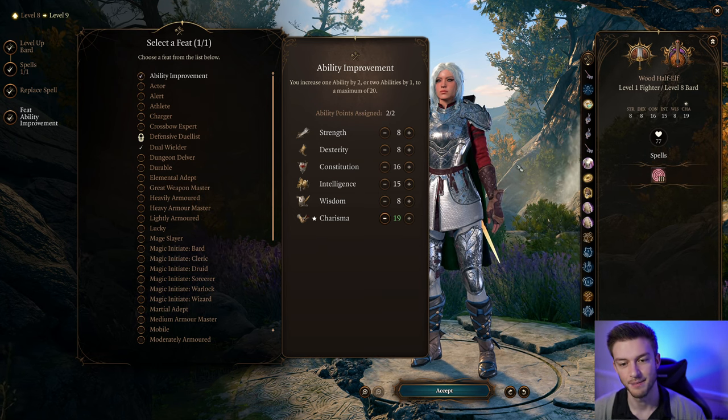For our final level, we're adding one level of Wizard. The reason is we're able to scribe spells from Wizard spell scrolls. For cantrips, Firebolt for utility or Bonechill, and Shocking Grasp for lightning damage — if someone sets up water, these will get doubled in damage. For spells, the most important one to grab is Shield — it's the best level 1 spell we can get here. It's a level 1 reaction that uses a level 1 spell slot to increase your armor class by 5, which means you'll survive things you normally wouldn't.